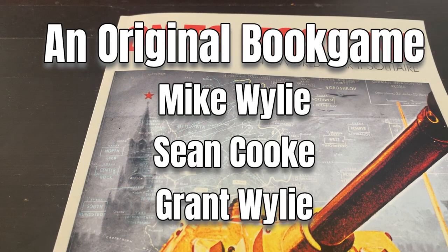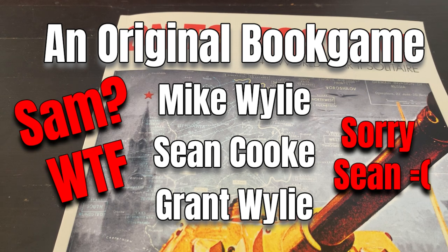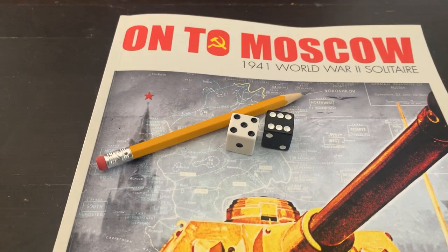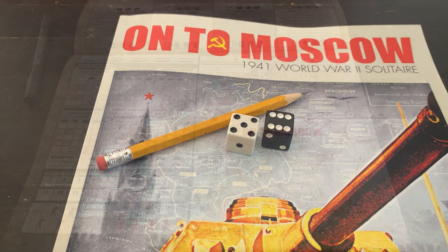Hi guys, today we're going to play Onto Moscow 1941 World War II solitaire. This is a book game by Worthington Press created by Mike Wiley, Sam Cooke, and Grant Wiley. It requires two dice and a pen or pencil, and I use an eraser. So let's dive into this and see how this game plays.